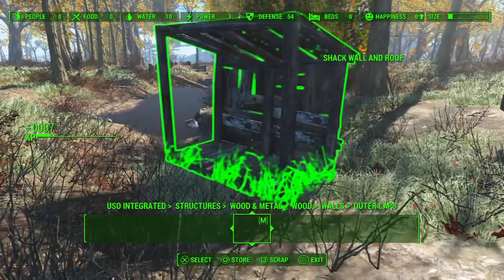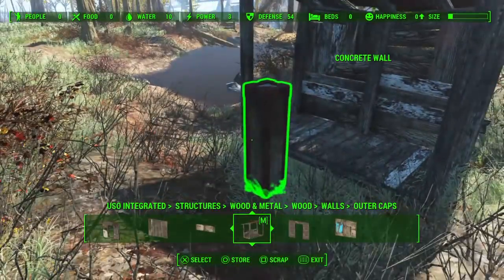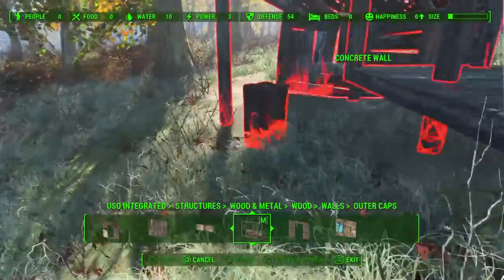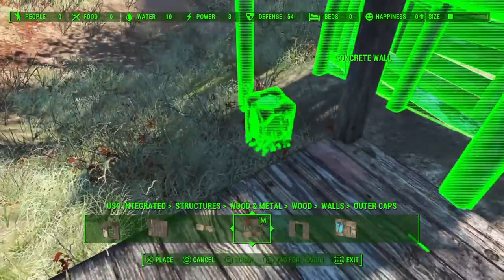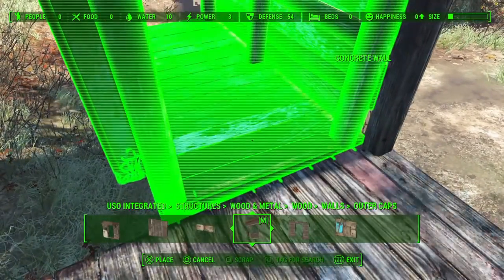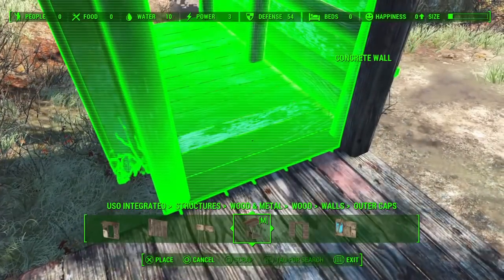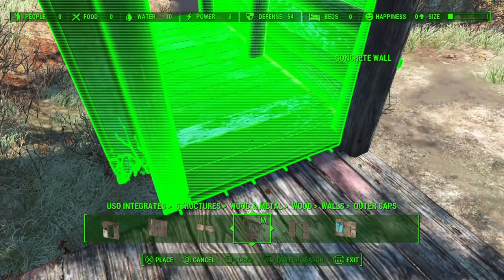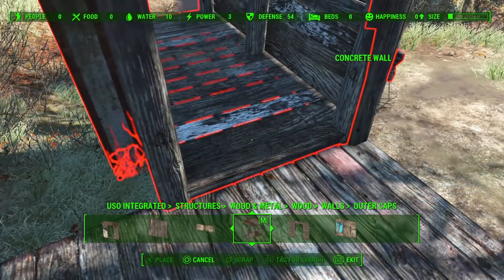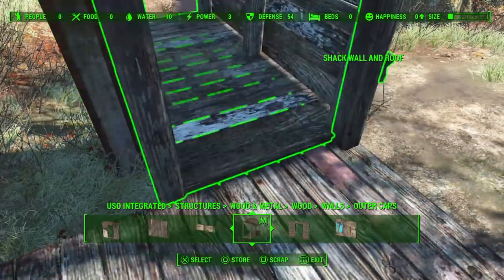My initial attempt was rather boxy and horrible so I've got rid of that. We're going to start off with this USO-added cutoff corner section of wall and roof and build off that - an extra wall and roof here that we're just going to group select together. Unfortunately this piece we're standing on doesn't actually snap, which is a little inconvenient but in a sense gives us a bit more freedom. We'll grab a good old concrete pillar and maneuver that into place.